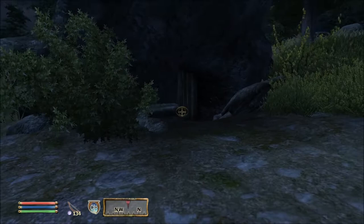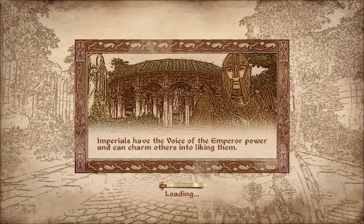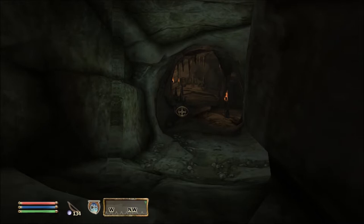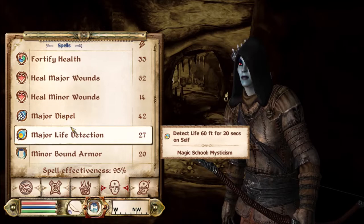Hello and welcome back to the next episode of our Oblivion let's play series. In the last episode or the one before, we got a mission to come and find a pewter tankard for somebody. I thought we would do that — it would be a good thing for us to do. Maybe do a little shenanigans here. I was doing a little practicing, making some spells.